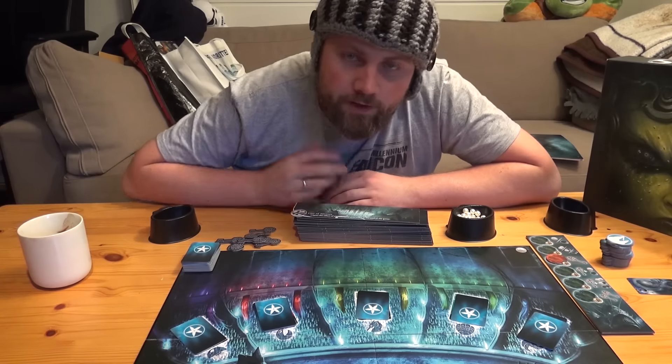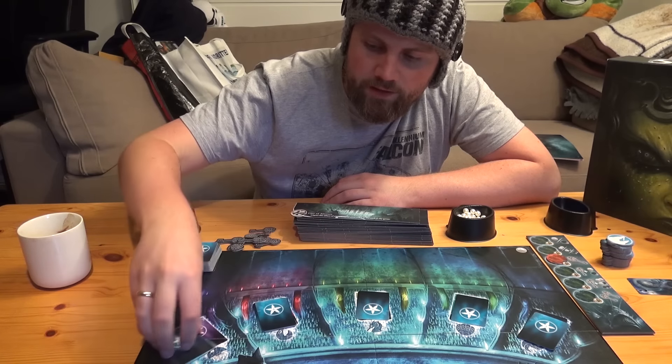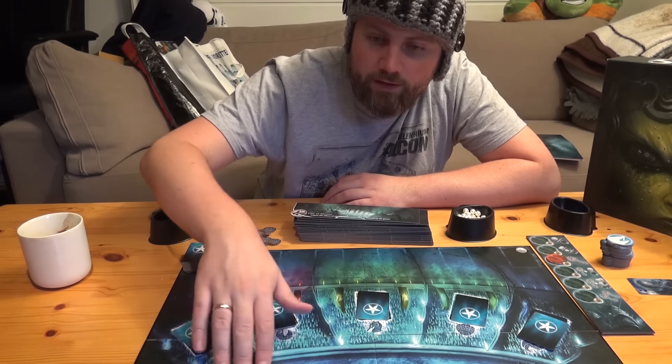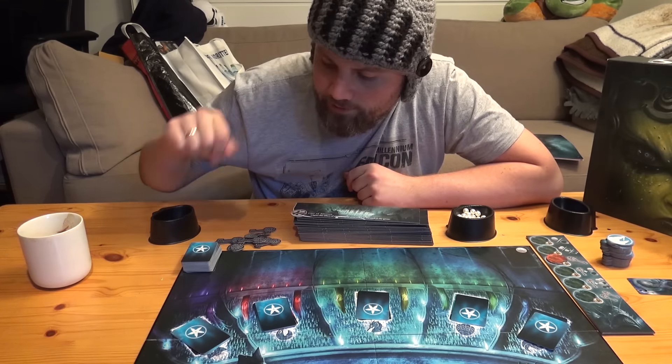On my turn, I have three options. One, I can go on an expedition. Two, I can get help from the council and pick one of these decks to get in my hand. Or three, I can pick from one of these lords at the bottom and spend my influence to gain their support. But right now I'm going to go on an expedition.